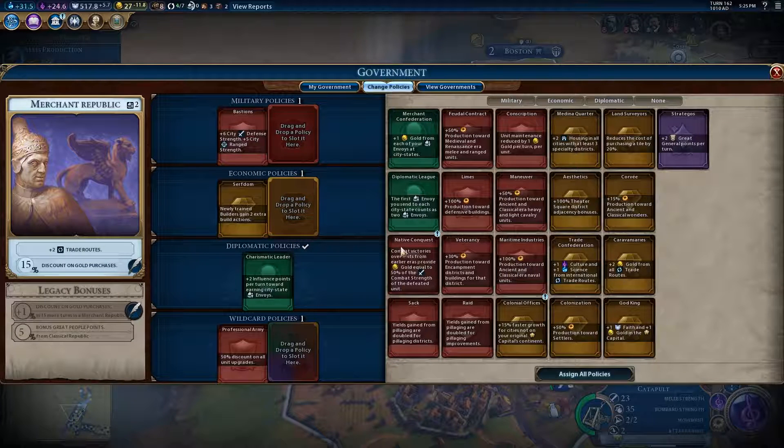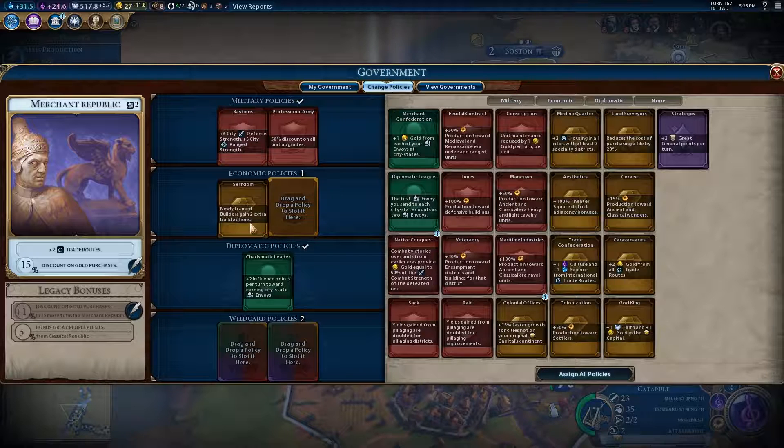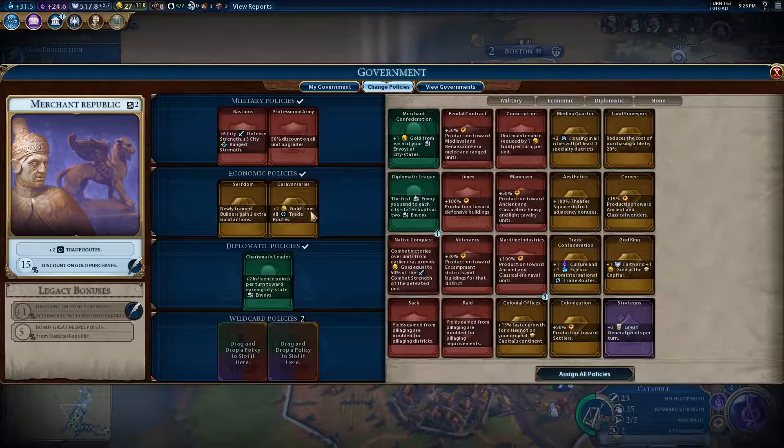Knowledge of castles is advanced. Militarily, we're going to switch those two over there. Newly built builders gain two free charges. I think we're going to say plus two gold from all trade routes. Plus two influence from city-states - actually, this could make you a lot of money. I've been completely misreading that - if you have six envoys in one city-state, that's plus six gold from that one city. So in the Sumeria game, for example, this could have made me a buttload of cash.